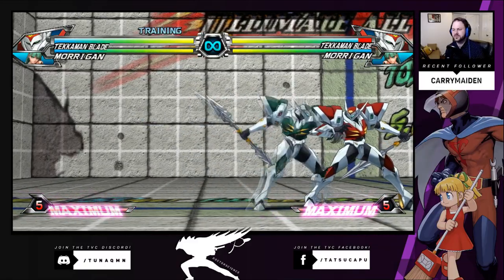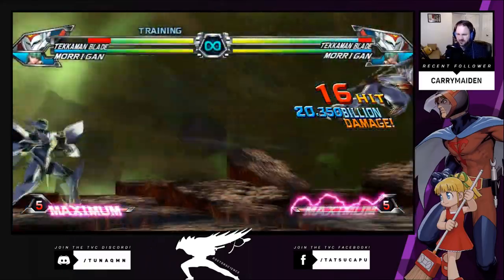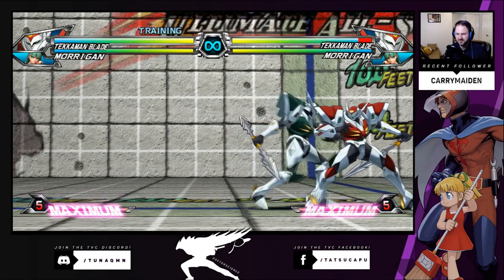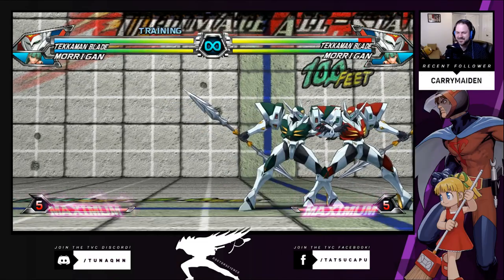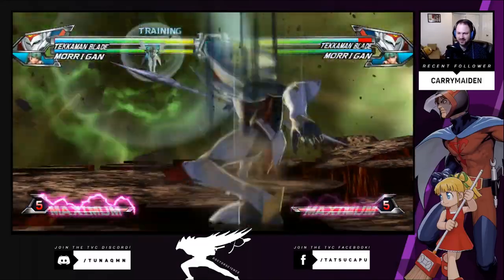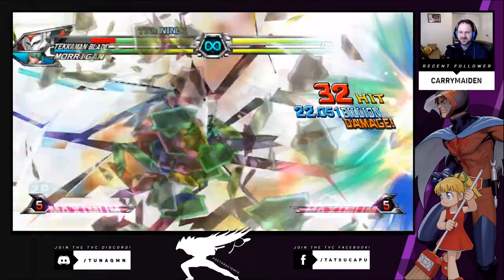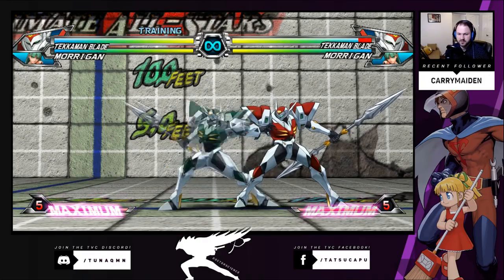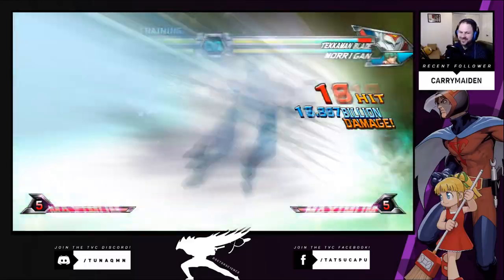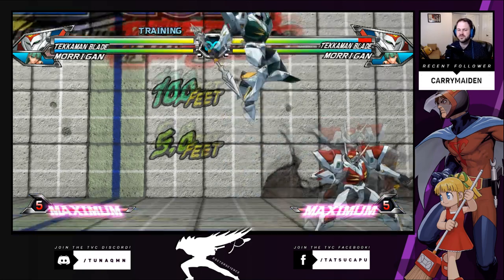So level three — if you're out of range and you've done that, that's not how you want to do your level three. That means you messed up. But at close range, you get a cool animation. That's pretty cool. And you can do it in the air too. Most of the time you want to combo it in the air, and the only way to combo it in the air is off a spear — the light spear. That's how you combo it in the air.